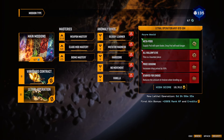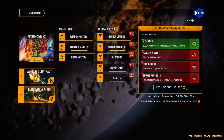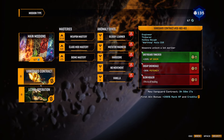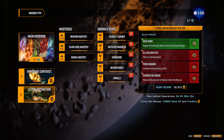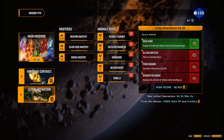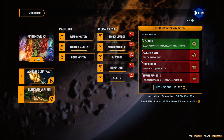Today we are going to be trying the Lethal Operation. These are new challenges they put into the game. They have daily ones, and then these harder ones. This one only has two negatives and one positive, while this other one has three negatives and one positive. They added these new mutators — supply pods will open faster, drop pods will wait longer.